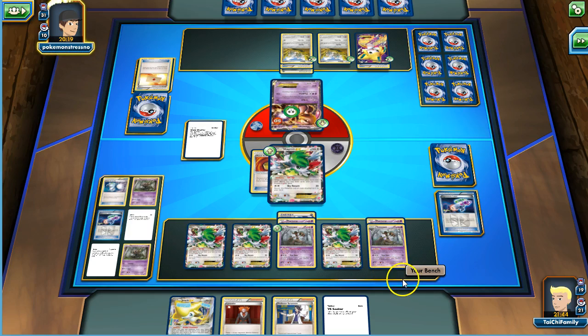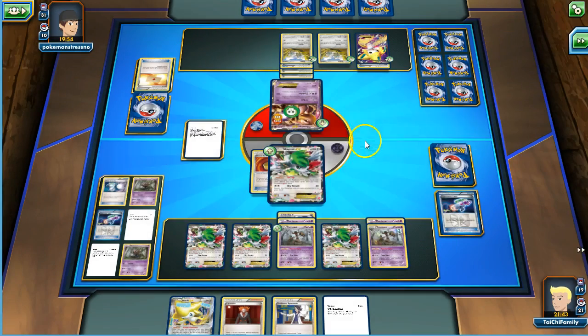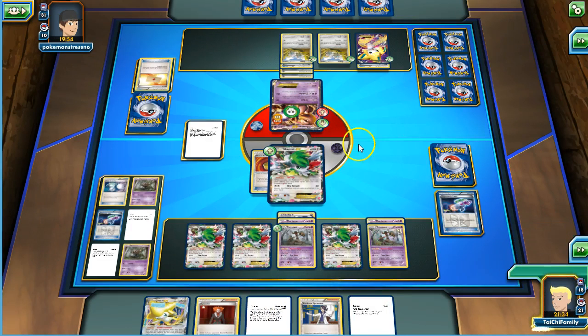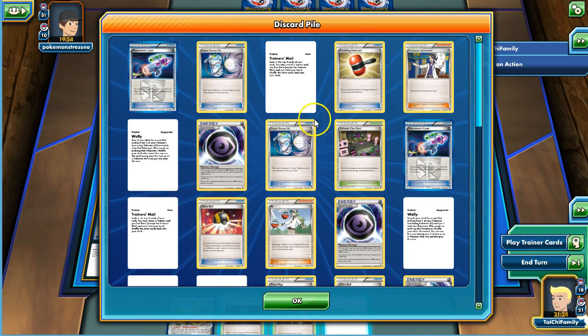Let's see what our opponent plays. I have not been able to item lock him yet, so he's had items for three turns. I'm really not loving this — I would have liked to get a Burbank also. He adds another energy to the Klinklang and passes the turn, just taking damage. Head Ringer — it doesn't really matter much, but we'll go ahead and Head Ringer the Mewtwo just so he doesn't get funny and try to attack with it.